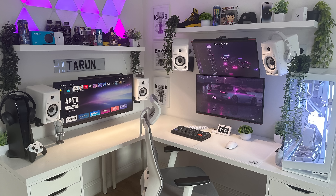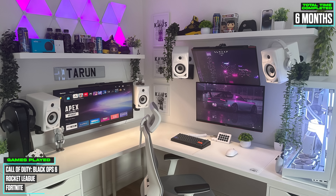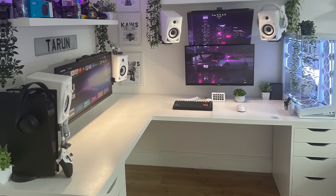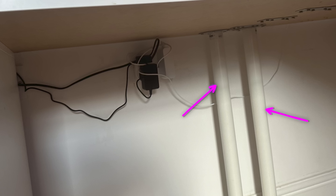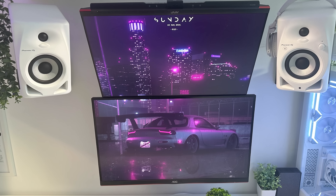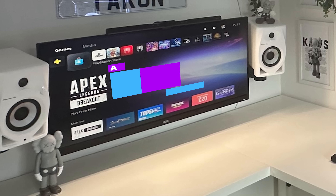Keeping the young theme going is Tarun, the youngest contestant in this episode, clocking in all the way from the UK. At just 13, he has a corner setup that most adults would be jealous of. The space is split into two zones: a main desk for everything from gaming to schoolwork, and a console station on the left. Both are built on the classic IKEA combo with two Alex drawers, a pair of white tabletops, and Adils legs for support. Both sides run AOC displays — the PC setup has a stacked layout with a 27-inch as the main and a 25-inch overhead, both at 165Hz, while the console setup sports a 32-inch 250Hz monitor for the PS5.